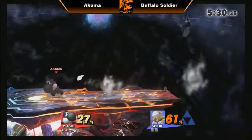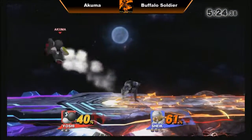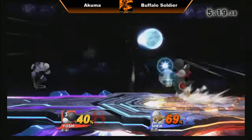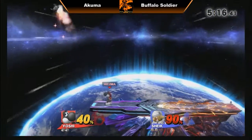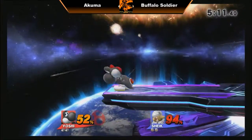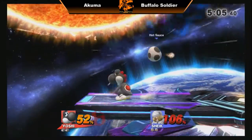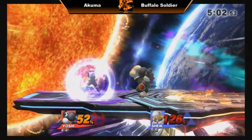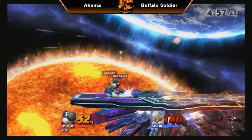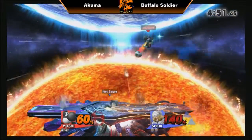Smart jump neutral air there by Akuma — seeing the spot dodge and reacting to it with the jump neutral air, just putting Buffalo Soldier in a bad position. A nice turnaround, double turnaround actually into up smash. Akuma just baiting Buffalo Soldier to land, and with the grab release, hoping to catch Buffalo Soldier pressing buttons. Akuma getting a very good percentage out of that egg.